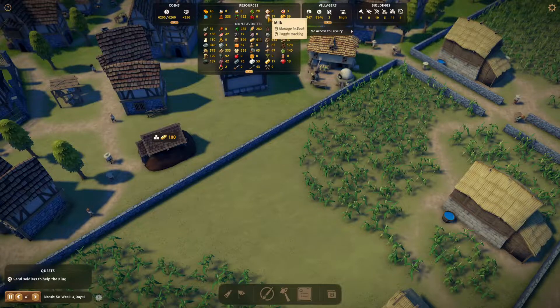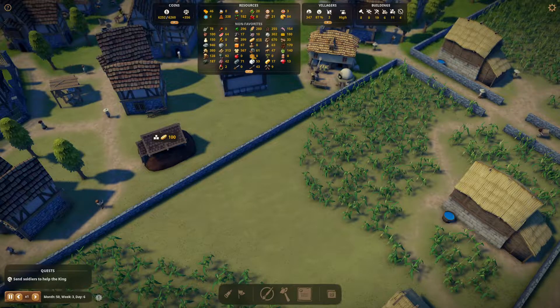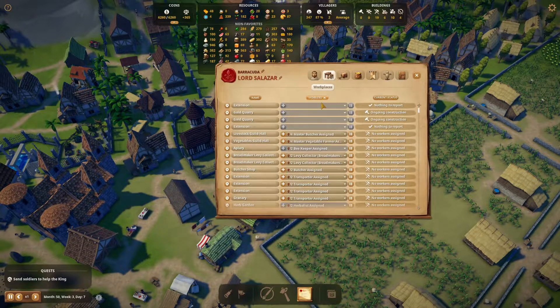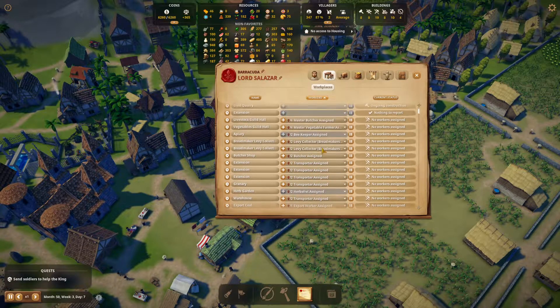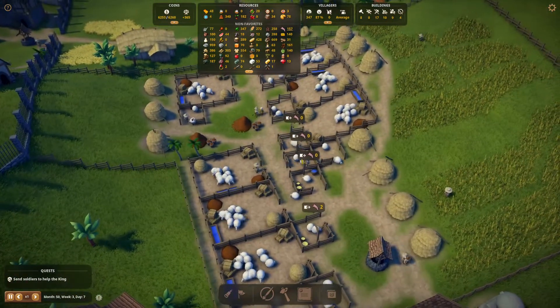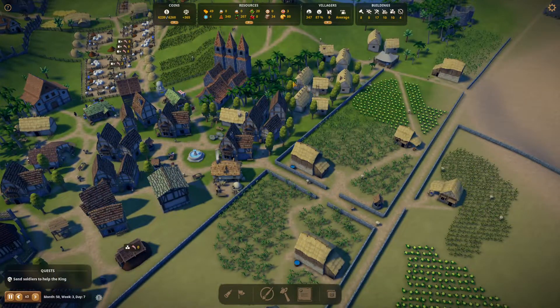We can use alchemy for the candle maker, commonwares, potters, and tannery — but we don't need any of that right now. We just received two people. The workplace tab has become our best friend because we can control everything from here. There are a lot of transporter positions we don't need to add, but we can start adding miners. The livestock workers — I forgot about those! So we should be able to start producing some carcasses. We probably just need to wait — the carcass storage is right here.